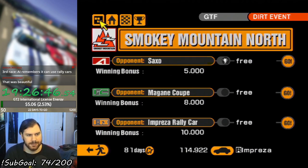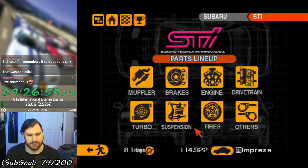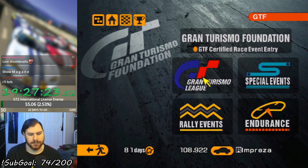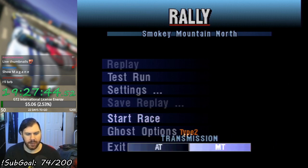So that was easy. I'm gonna go ahead and get the transmission. Which one do I want? Sports or semi-racing? They're the same price — let's go with the really short gears. I hope that they're not too short. Onwards to Race 2 at Smoky Mountain North. We're going against a Renault Megane Coupe this time. We're also going to change the ghost options here — we have a bunch of different ghost types. So let's try out Type 2.